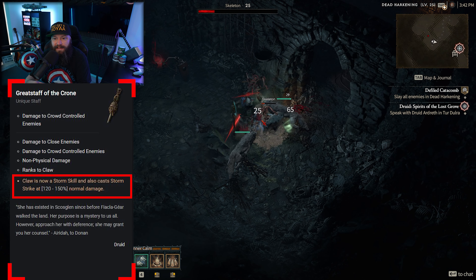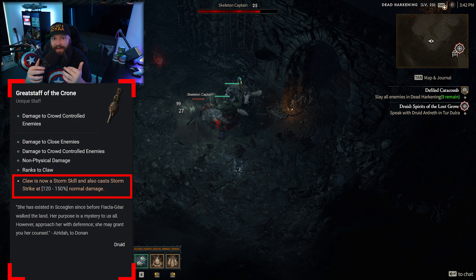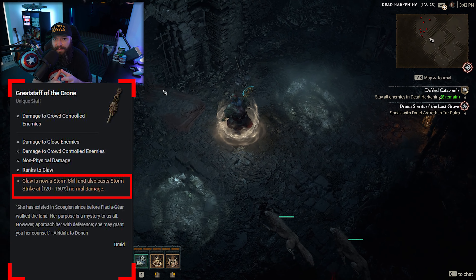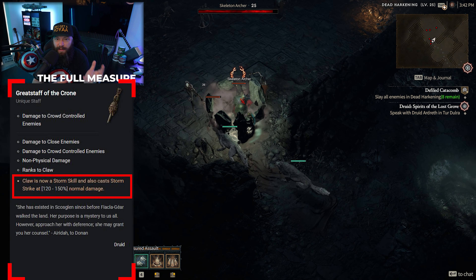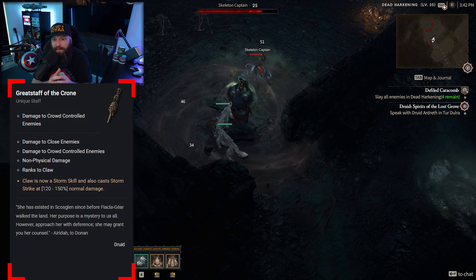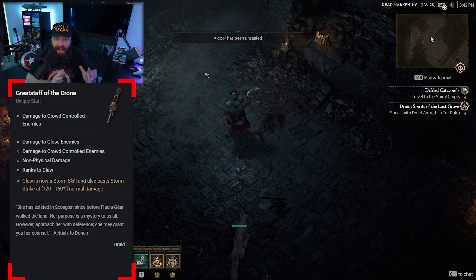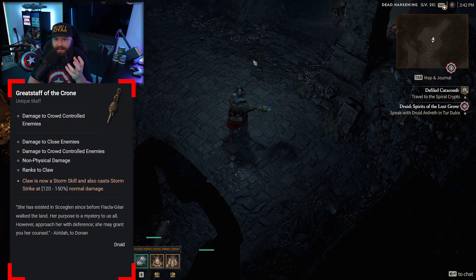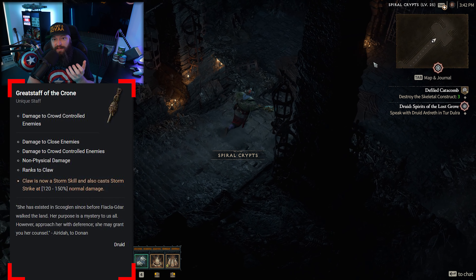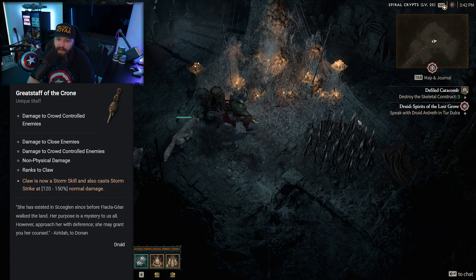This plays into that identity, and I think mid to late game Druid builds will likely revolve around locking yourself into a particular form — either werewolf or werebear — or being a general spellcaster Druid. This item flavors into that nicely, and it's pretty cool that you essentially combine two skills onto one here where Claw now does the same thing as Storm Strike, giving you the benefits of both. Pretty cool item overall.